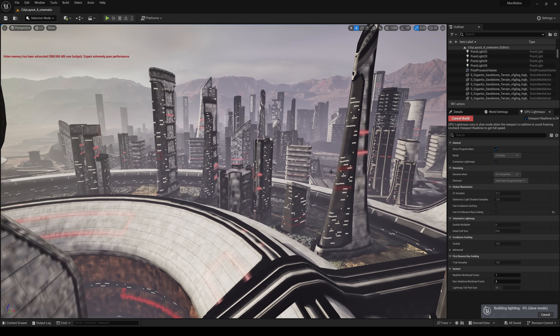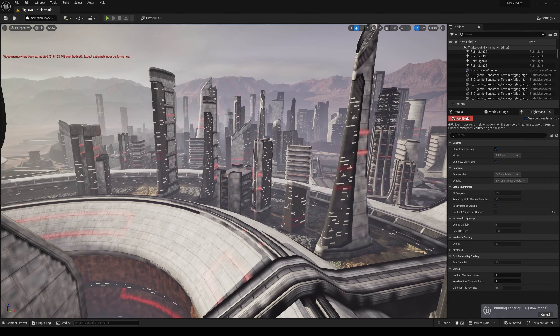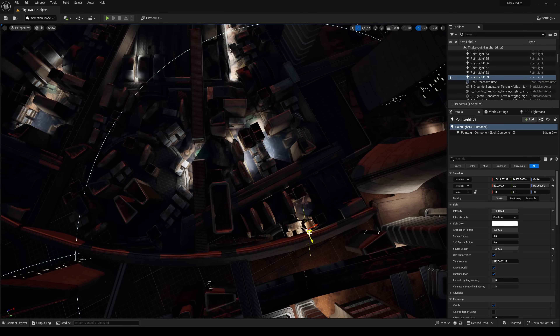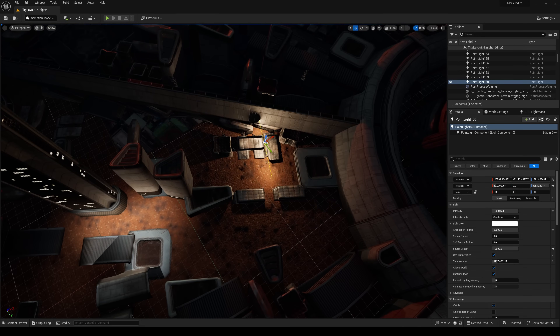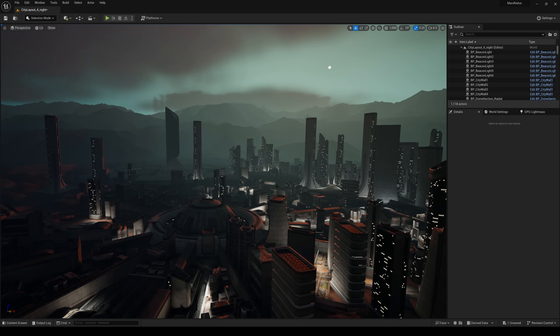Now let's work up a couple more levels and build a nighttime scene in a kind of dusky alien environment. We'll take some elongated point lights and scatter them throughout the city streets to make it look like it's being uplit, lived in, and glowing. And let's make sure we've thrown in some volumetric clouds as well to give a bit more detail and richness to the sky.